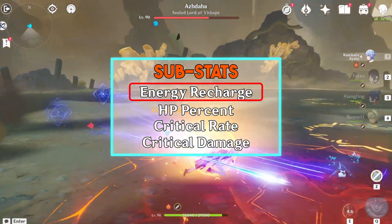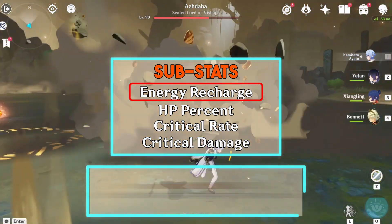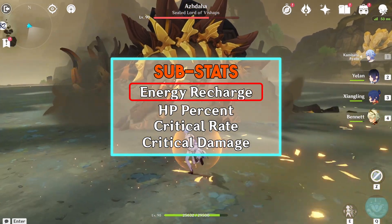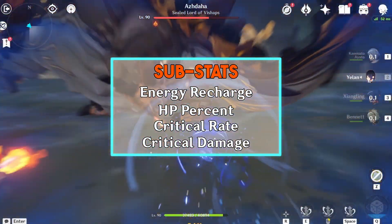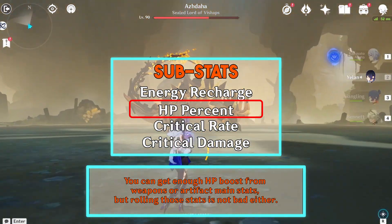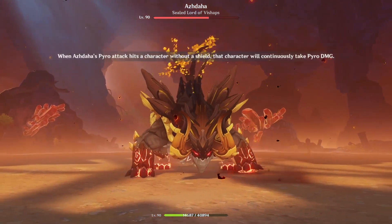However, if you're equipped with an Energy Recharge weapon or ER Sands, you may not require Energy Recharge from artifact substats that much. As mentioned earlier, around 150% to 180% ER should suffice if you have two Hydro characters in your team. And if you're utilizing a single Hydro character, at least 180%, preferably even higher, is recommended. Next, prioritize acquiring as much Critical Rate and Critical Damage as possible. You can get enough HP boost from weapons or artifact main stats, but rolling those stats is not bad either. But since everything is upgraded randomly, you can only pray to the RNG gods that you get your preferred substats.